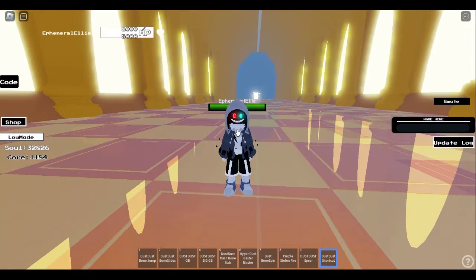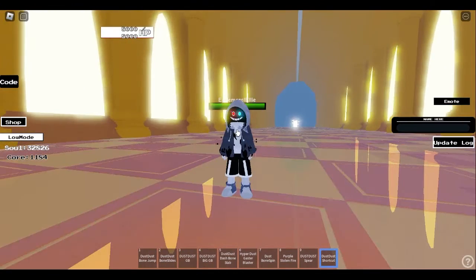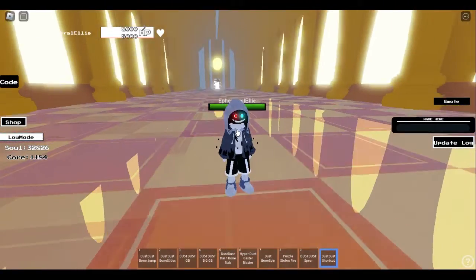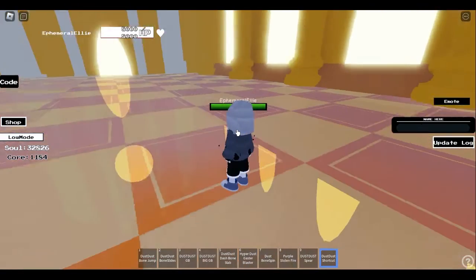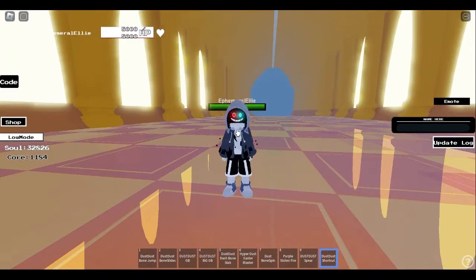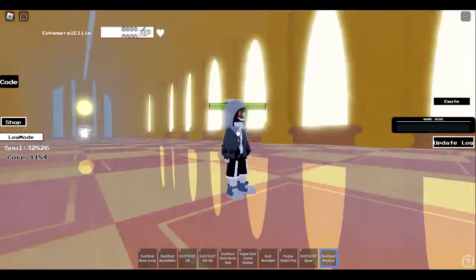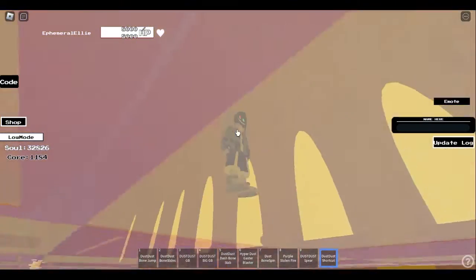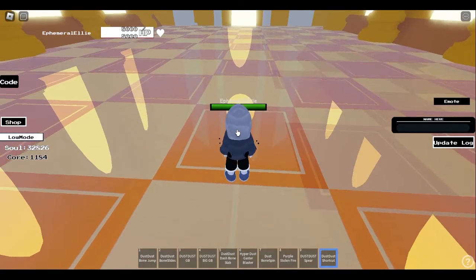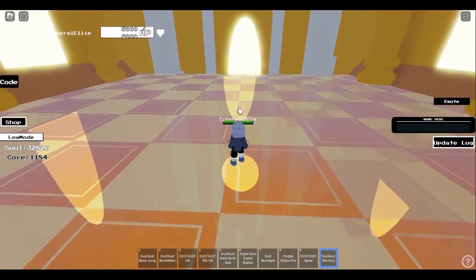The next one on the list is none other than Dust Dust Sans — the new character that was added in this event. This character you can get for I think around 8,000 cores, but don't quote me on that. Look at these clothes — oh my god. And now let's hear the song — it's an epic song, it's just cool. Like every Sans character, it has a TP ability, but this time it gives you a short speed buff.